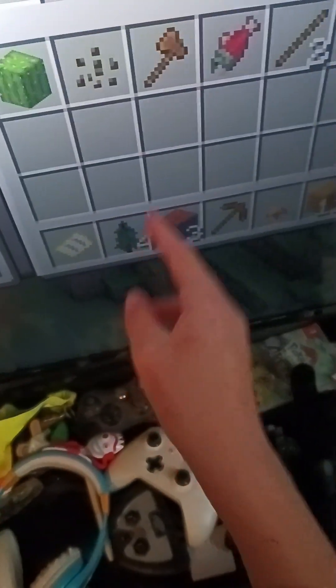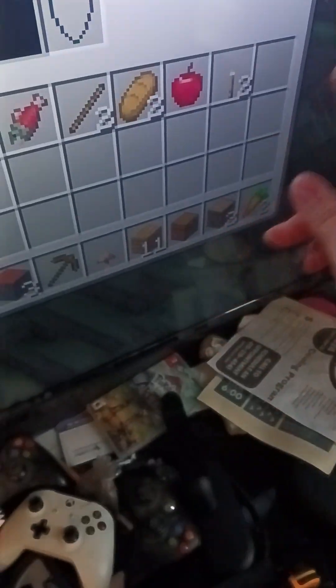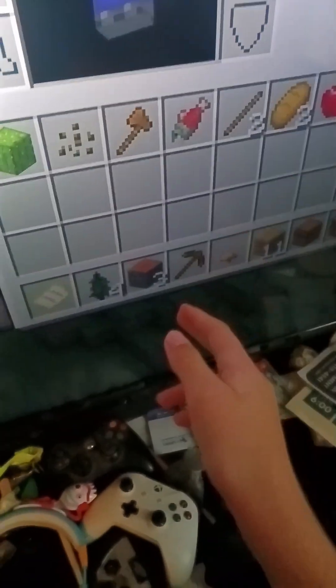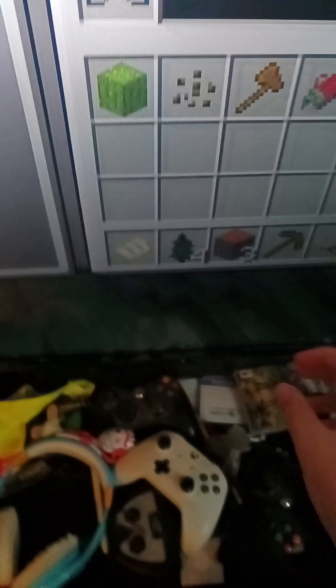One, two, three, four, five, six, seven, eight, nine — so nine plus 27 equals 36. So he holds 36 stuff in here. So that means, now let's use the calculator.